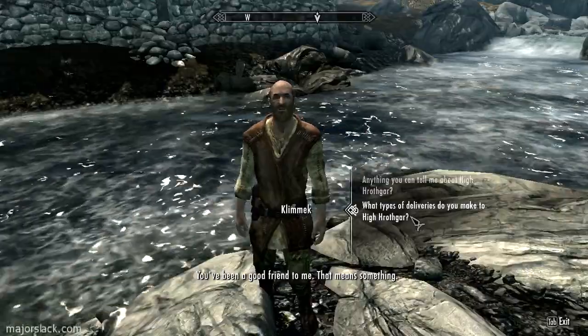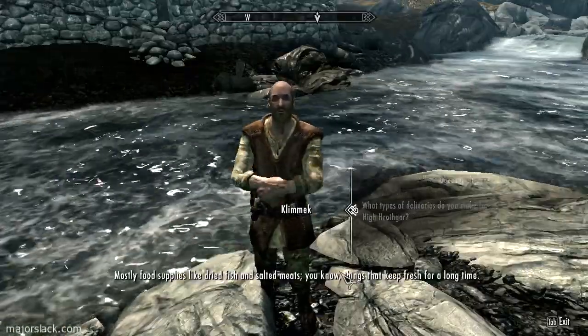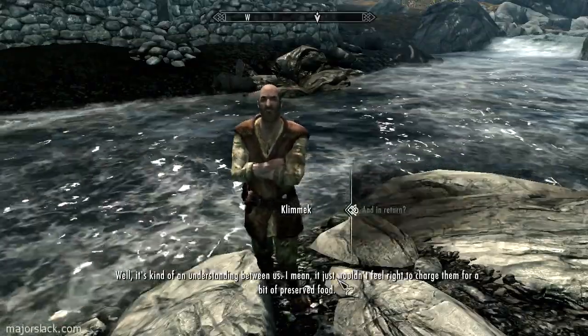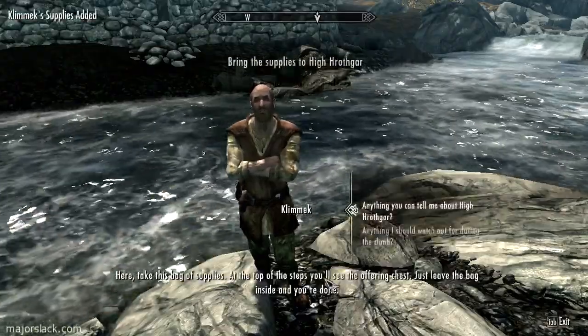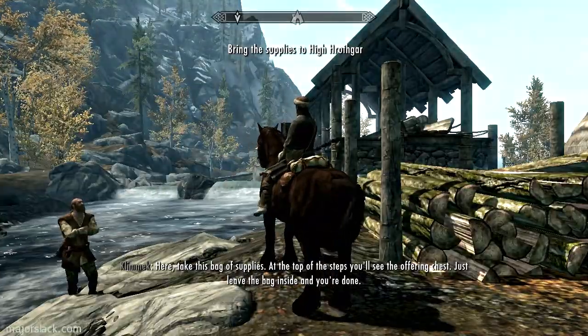He says he's been a good friend to me and asks what type of deliveries I make to High Hrothgar. Mostly food supply — the Greybeards tend not to go out much. I agree to make the delivery for him. He hands over a bag of supplies and says at the top of the steps I'll see the offering chest.